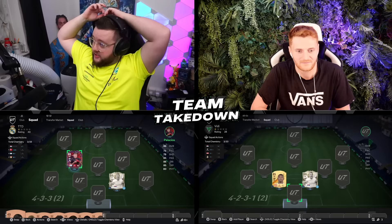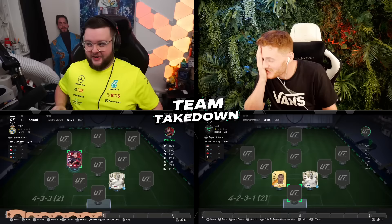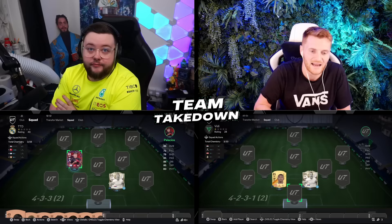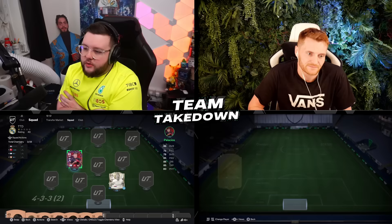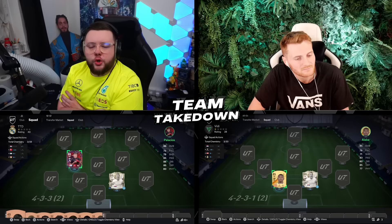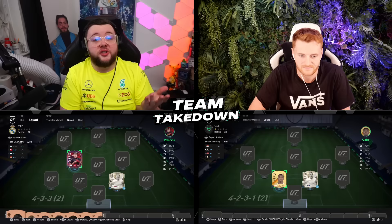The narrator is using the four-three-three second formation — Tom was very very close. The narrator is confirmed to have Vidić, and Tom is using Alaba as double center back. Tom is then asked whether the narrator is using a four-one-two-one-two or four-four-one-one variant — the answer is no to both. It's actually a four-two-three-one with left mid and right mid — a very nice setup.